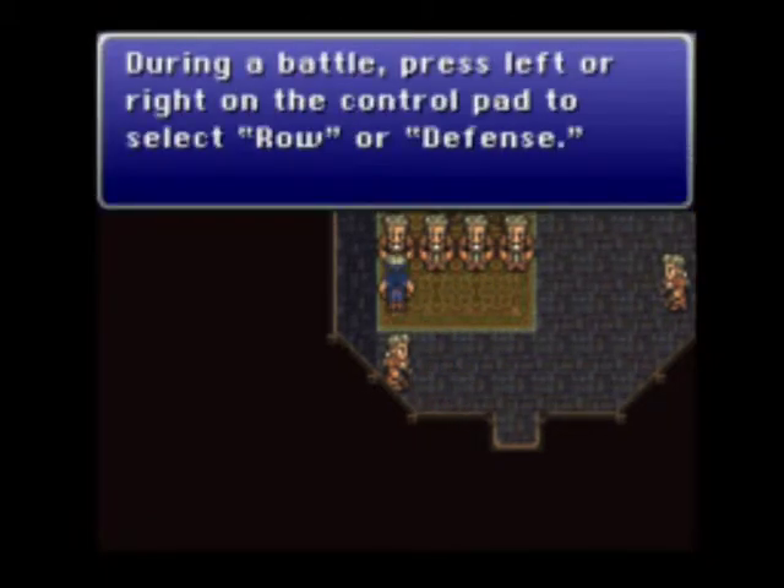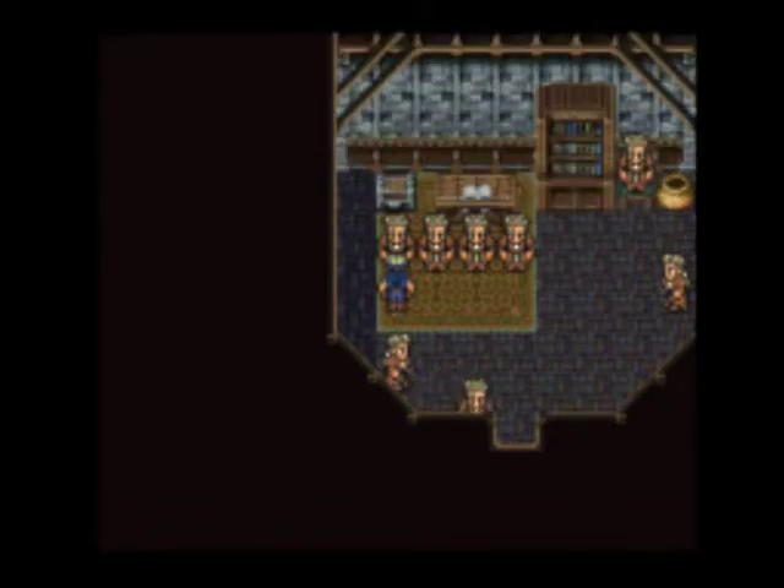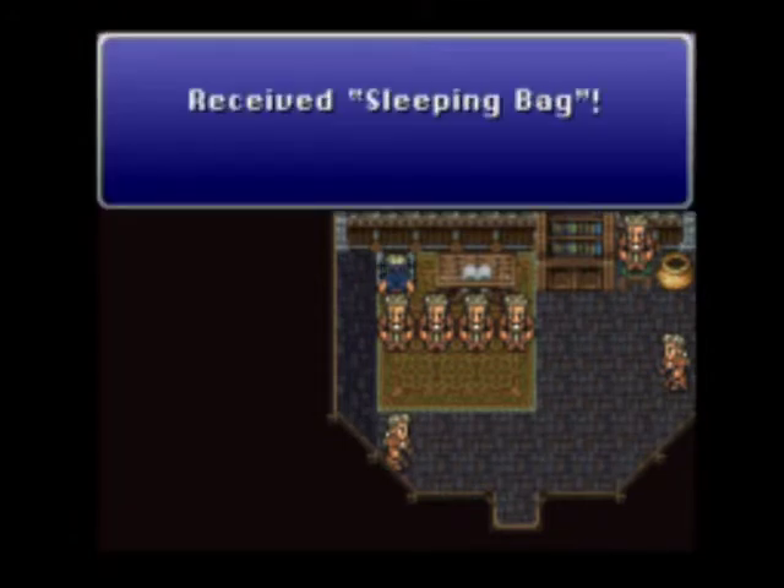During a battle, press left or right on the control pad for row or defense. Defense cuts received damage in half and works until your next command input. Row switches your row.